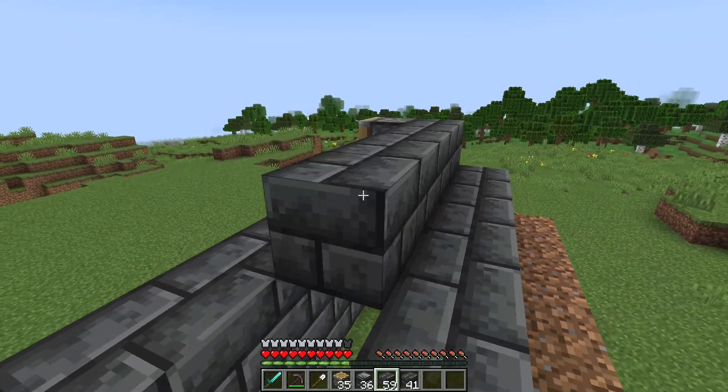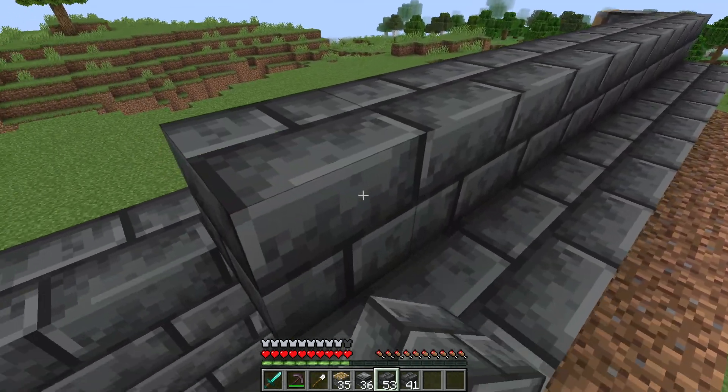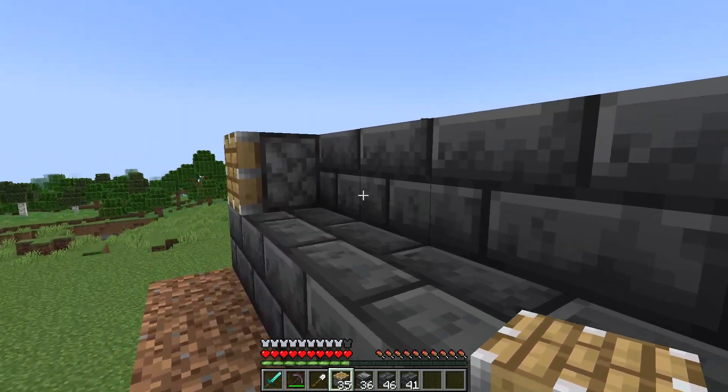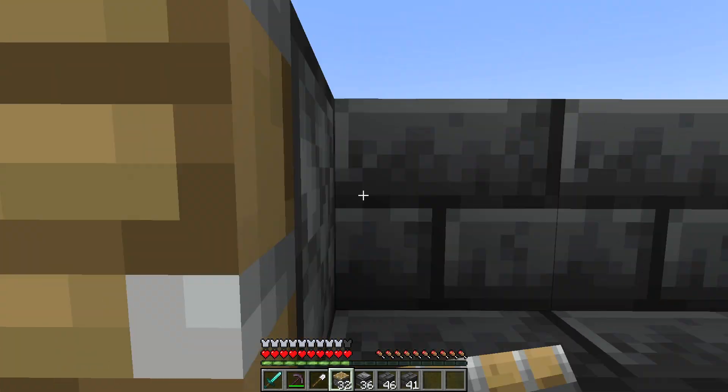We can then bring this line of building blocks all the way to the end. With the building blocks now in place, we can go along and place our pistons facing in this direction.